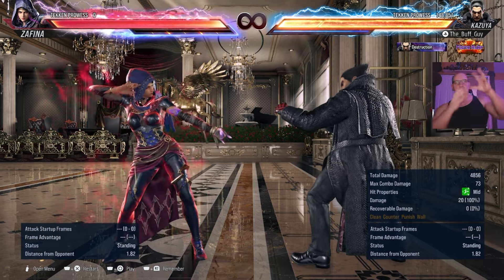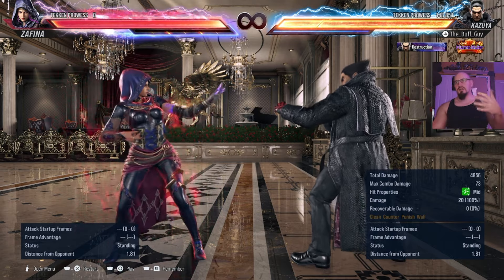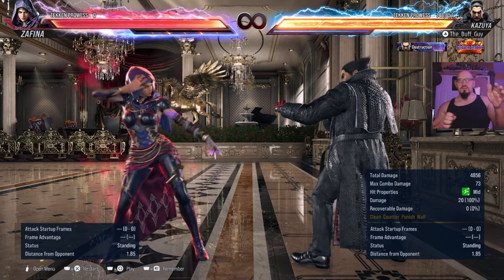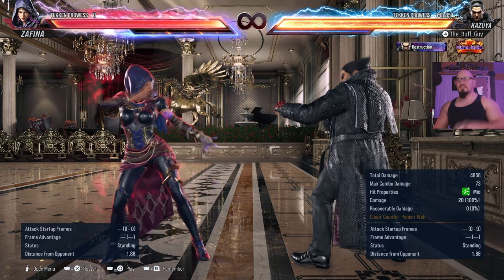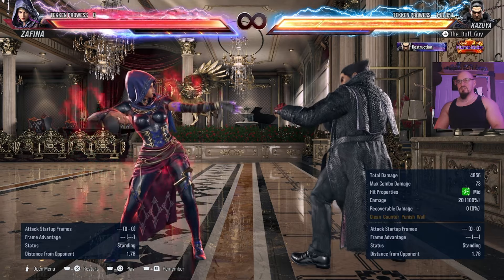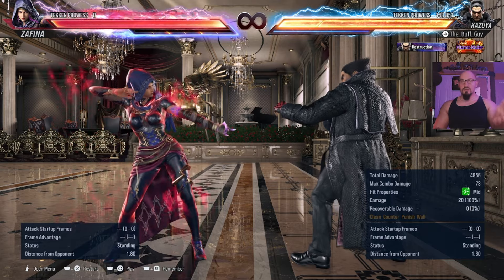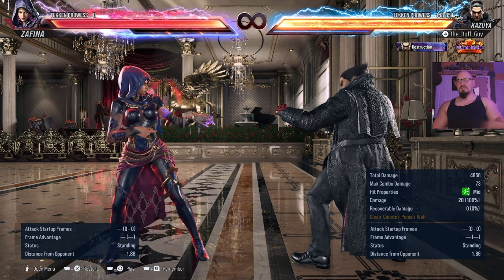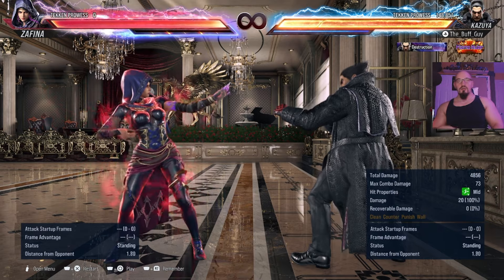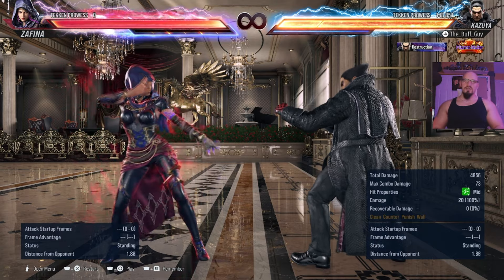If she's constantly throwing out down-forward-1 into the high, then duck it and launch her for it — make her decide to switch it up to down-forward-1, 2 after that. Because at that point she can hit you with a mid and your duck will be absorbed and you'll be punished for it. And that's counterplay — that's how we play Tekken, that's the dance involved in this game. 'Oh, you did that? Well, I'm going to do this — that's the answer to that.' Pretty much nothing beats everything in this game except for rage arts, and even then you could still launch a rage art on block, so not even rage arts are invincible.